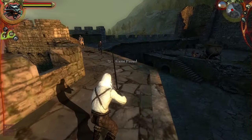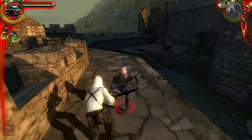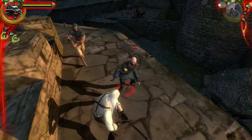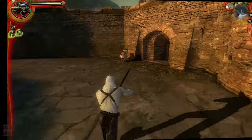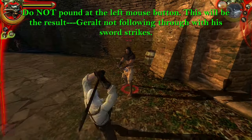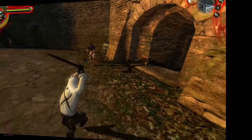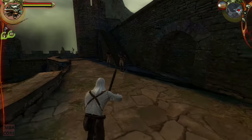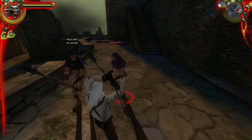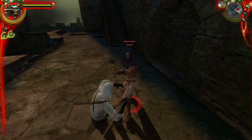In Witcher 1, however, what you need to remember is it is a kind of a QTE system. Here, you do not pound away the left mouse button — doing so is a recipe for disaster. It simply won't work. Rather, you click once, and after your first sword strike, the 'don't click' icon pops up. Wait until it becomes a flaming sword, then click again.